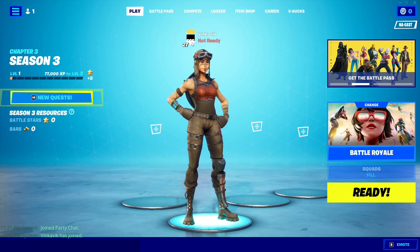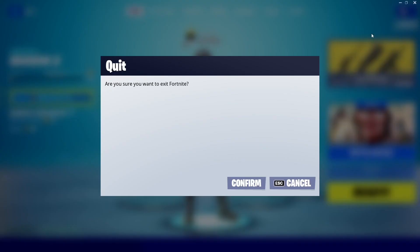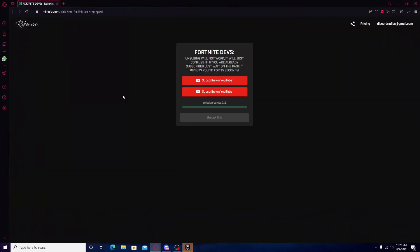Let's get into the tutorial. The first thing you guys want to do is once you're in the main Fortnite screen, close it out. Then go into the link in the description. Once you're there, you'll see a Bitly link — press that, and you'll see a Reckonie's link. It says unsubbing will not work, it will just confuse it. If you are already subscribed, just wait on the page — it will direct you in 15 seconds.